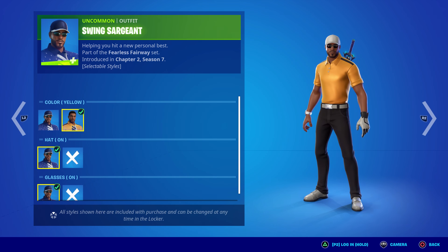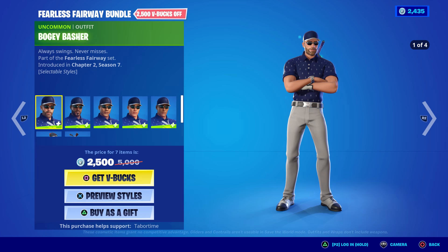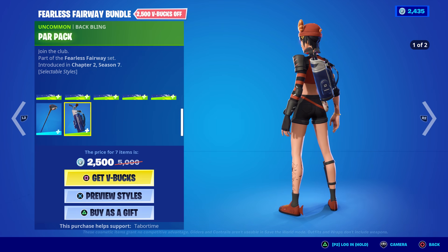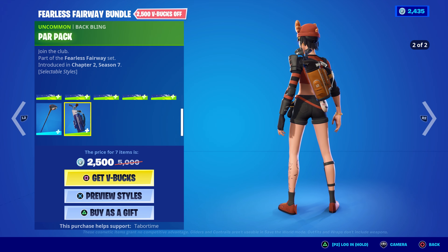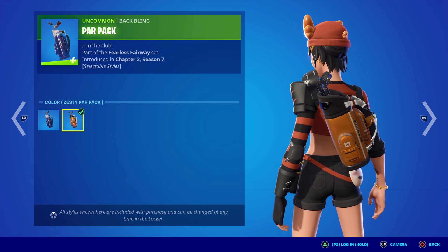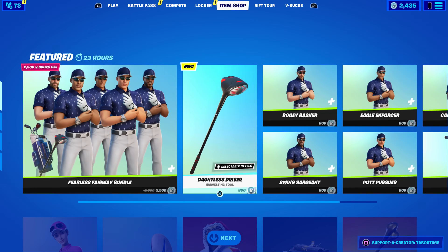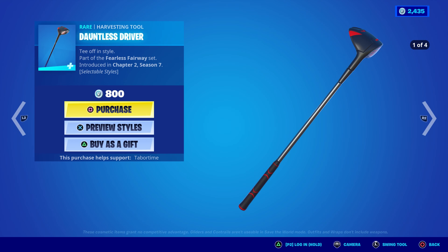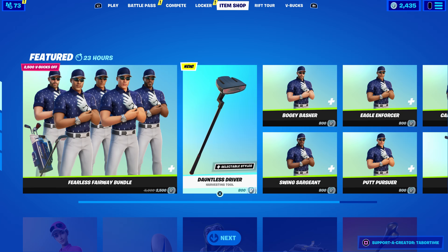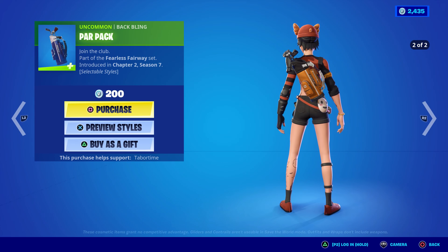They do have styles — default and yellow, hat on and hat off, glasses on and glasses off. That's quite a few customizable things. Look at that orangish color — Zesty Par Pack. If you just want the driver, it comes with four styles for only 800, so that's probably your best bet. The back bling is only 200, that's not bad either.